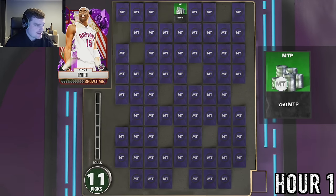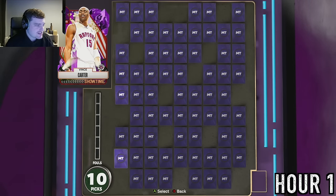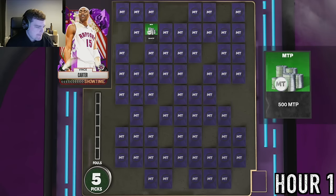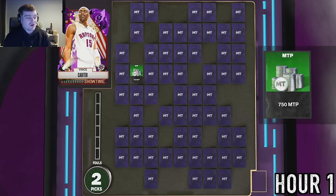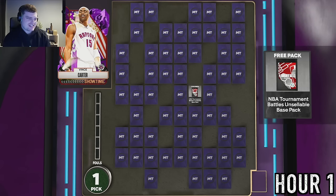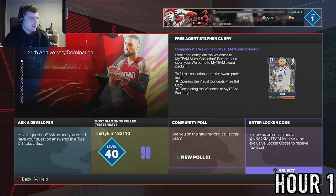We're chipping away - 750 MT, and I know there's a 1,500 MT in one of these. City uniform packs are worthless to me. We've got up to the top board and haven't hit any of the major MT totals yet. Maybe we come out with eight or nine thousand MT. There are about four cards worth anything in that pack for 750 MT - I'll take it.